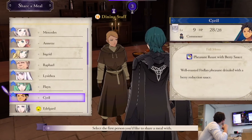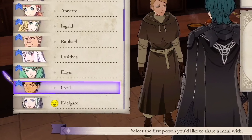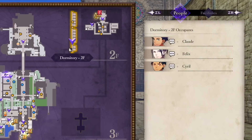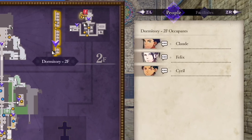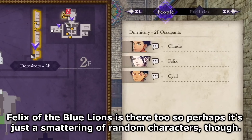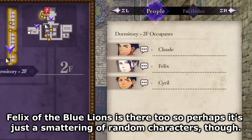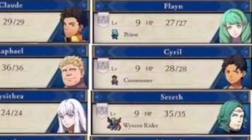The other character is Cyril. Considering Flayne is not a student and instead is a younger sibling, and Cyril looks to be rather young himself, he's probably someone else's sibling too. He kind of looks like Claude, and it could just be a coincidence, but in this video he does happen to be in the dormitory along with Claude, so I wonder if it's possible that this is a younger brother of Claude's. We'll probably end up getting his profile one of these days. We also know from this screenshot that these two will be recruitable characters — Cyril as a Commoner and Flayne as a Priest.